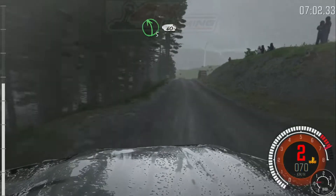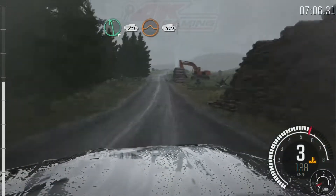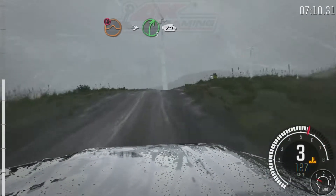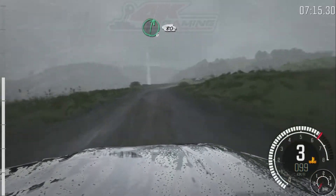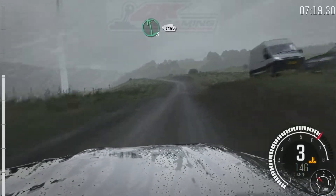Left 5 over crest, 60. Into left 6, 80. Keep right over jump, 100. Portion keep mid over jump, into right 5 half long, over bump. Keep in 80. Right 6, keep in, 80.